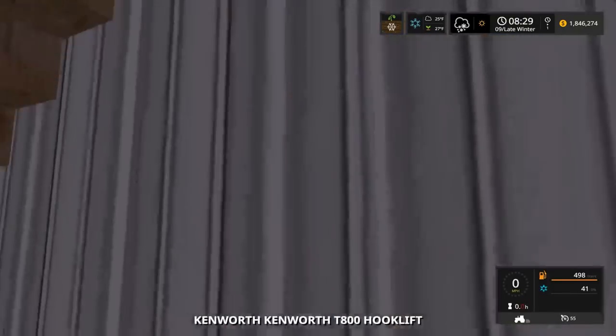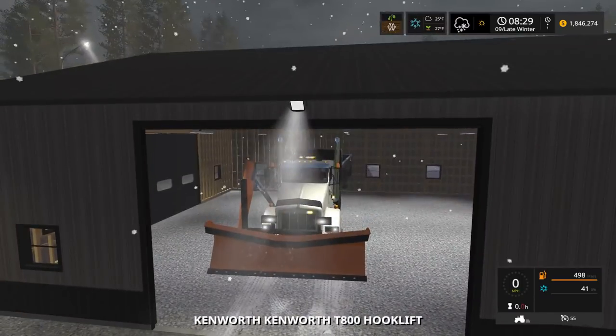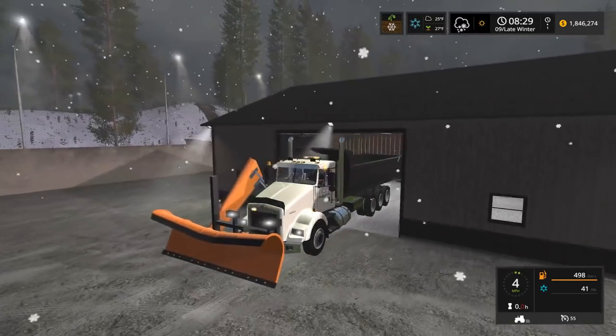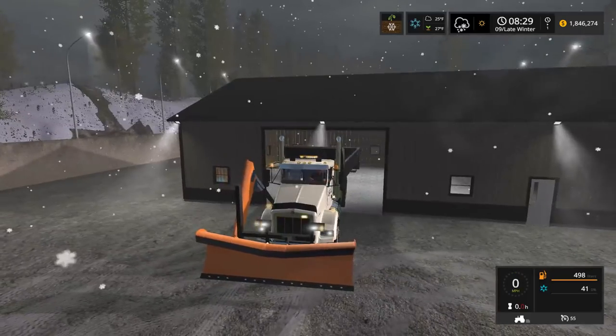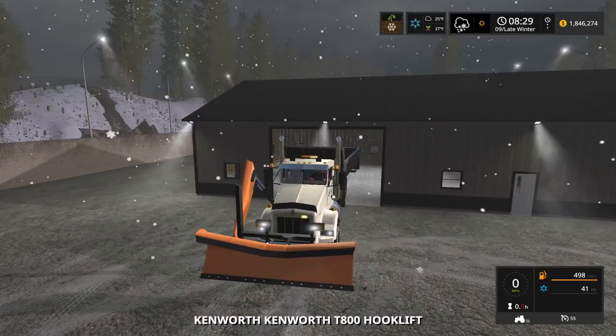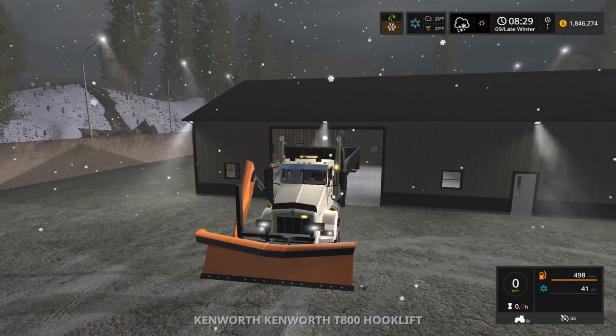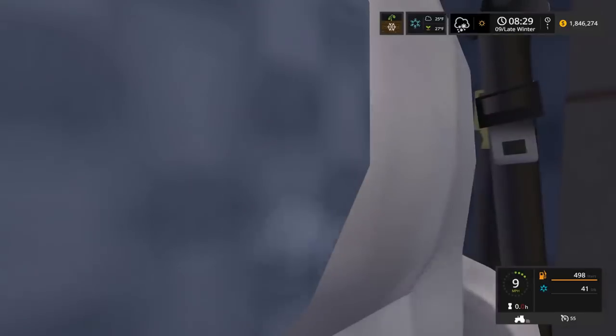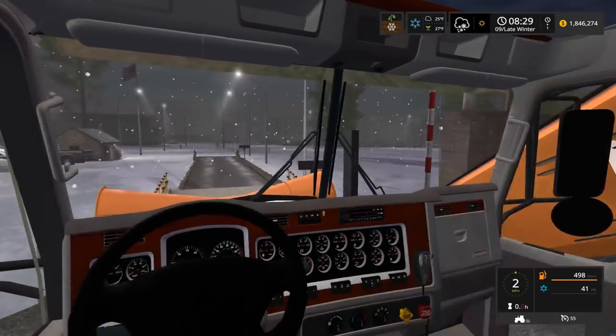Let's get into the video and get off that topic. Let's get in this truck here, turn the strobes on, turn on the other strobes and beacons as well, turn on the hazards. Hazards are on, we're going to turn the lights on as well, and let's get out of here.